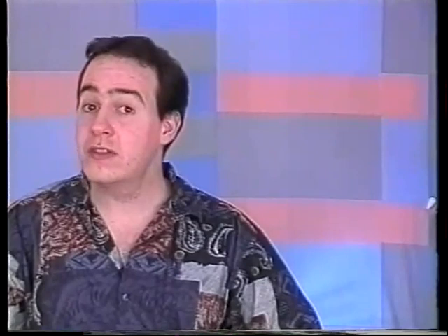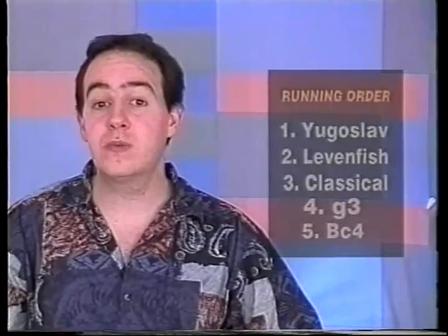White launches into the open Sicilian with d4, and the Sicilian Dragon is initiated by the move g6. The piece most characterising this opening is the both offensive and defensive dragon bishop, which soon materialises on g7. White's options can be split as follows: first, the real acid test — the Yugoslav Attack; then the trappy Levenfish; the classical variations; lines with g3 where White fianchettoes his king's bishop; and finally the trendy 6.Bc4, in which White intends kingside castling.